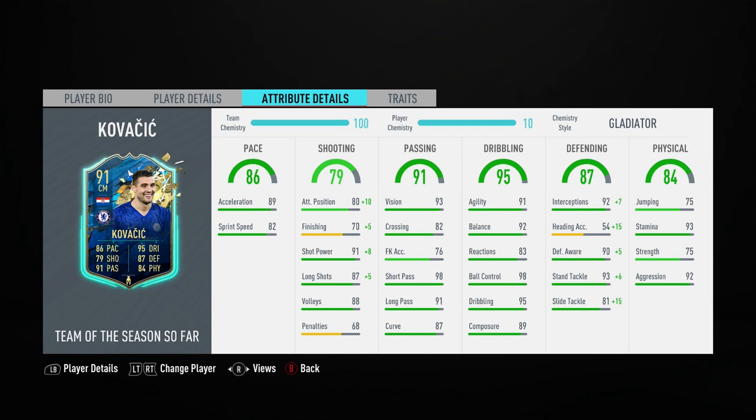Stamina is great at 93, which is brilliant on a fast player. Strength is okay at 75 — could be a little bit better — but he's still usable and quite robust on the ball, with very good aggression at 92. So now that we've seen those attribute details, let's jump into some in-game footage and hear what I thought about him.